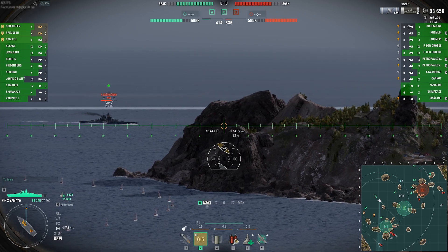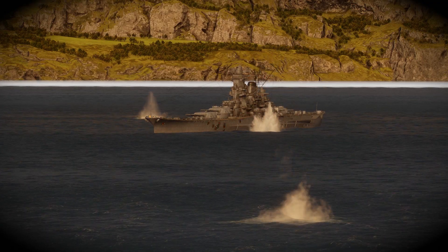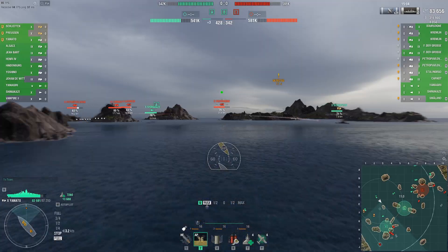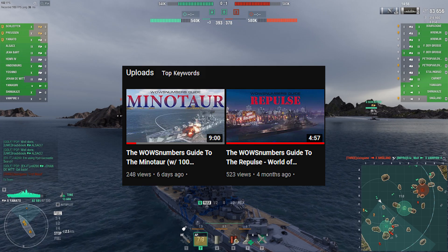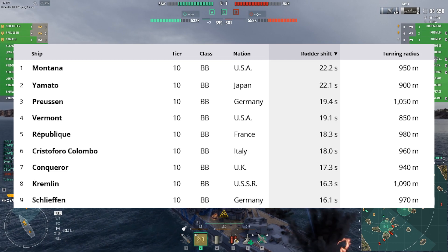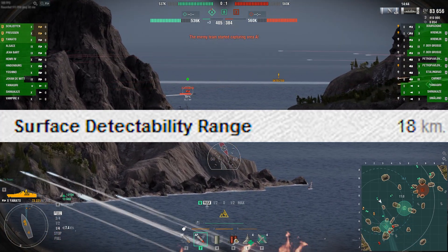To be perfectly honest, everything else about her is, to use the youth words, mid. Her armor scheme is decent, but she has a glaring weakness in her cheek which allows even heavy cruisers to punch through her armor from the front and get citadel hits on her. Her mobility is terrible — with a top speed of 27 knots, she's only faster than the Vermont. Her rudder shift is also really bad, but her turning circle is decent. She does have the best torpedo protection in the game by quite a clear margin from second place.